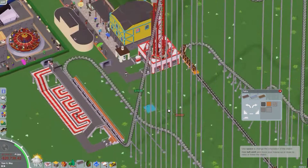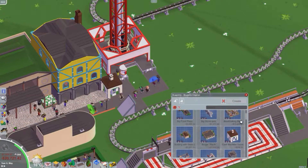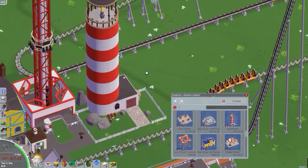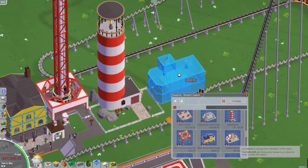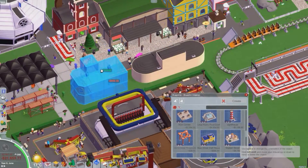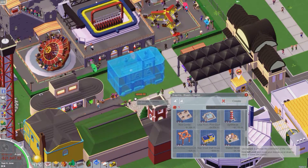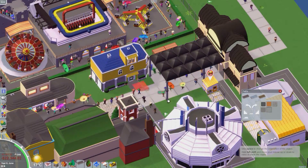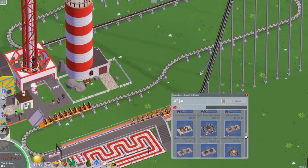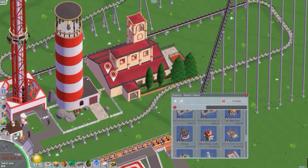Track ride visualizations received an update. Previously only able to show one value for the entire segment, which was precise enough for most cases but lacking on other segments like loops or scaled curves. Now there's a velocity image where the color changes depending on vertical G-forces and lateral G's, adding detail.